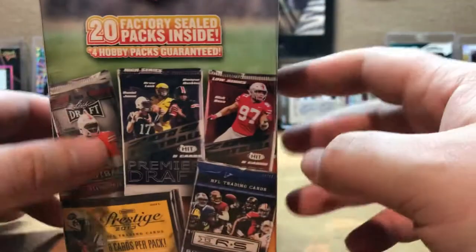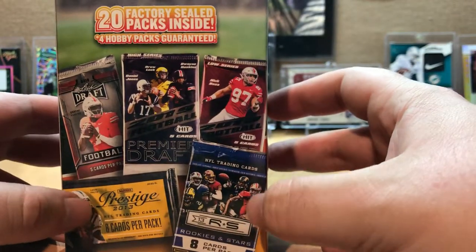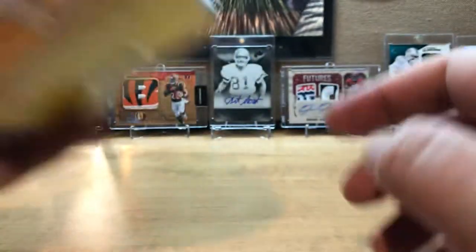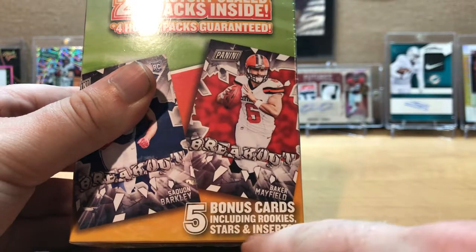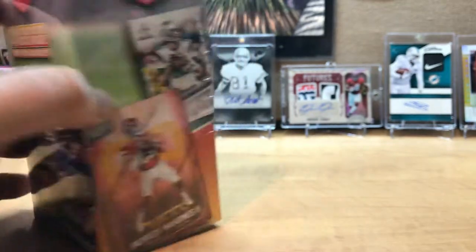On the front you see Leaf Hit, but you also see Prestige, Rookies and Stars. It also says five bonus cards including rookies, stars, and inserts. So you're going to get 20 packs, four hobby, and five cards.